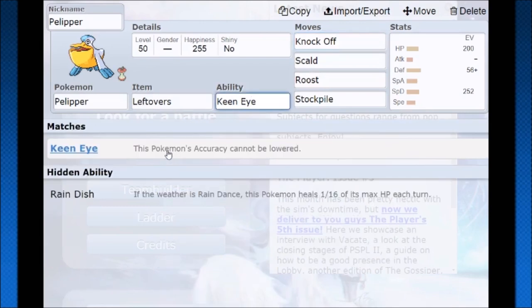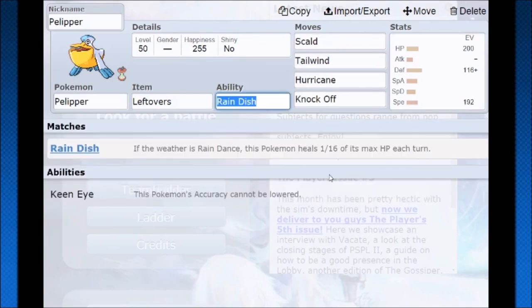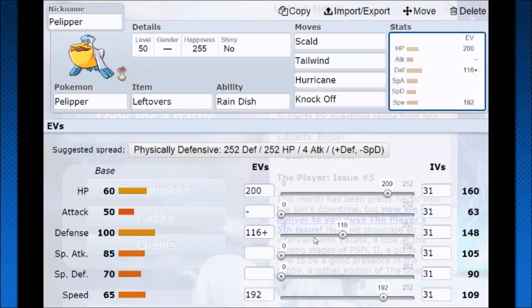Its ability, Keen Eye, is probably the best ability in this case. Keen Eye — if the opponent has used any evasion boost, it ignores that, so you won't have to worry about evasion. Rain Dish is more situational. However, if we do want to use Rain Dish, we can throw Pelipper in as a double support — you have Rain Dish and Leftovers, getting an eighth of your health back every turn.